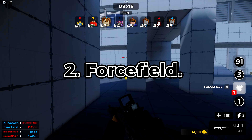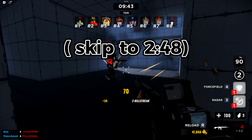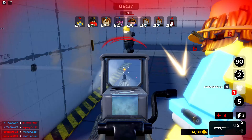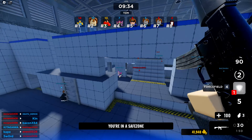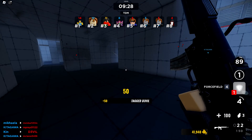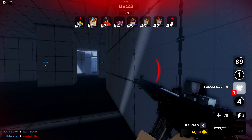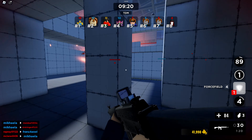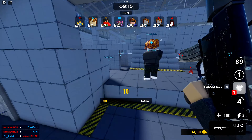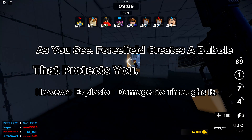2. Force Field. As you see, Force Field creates a bubble that protects you; however, explosion damage goes through it.